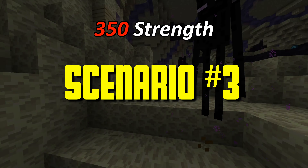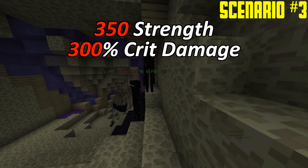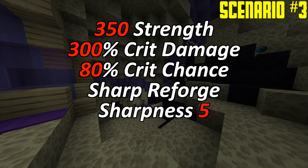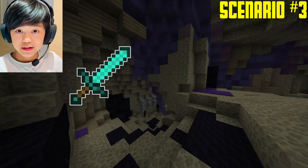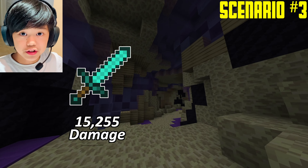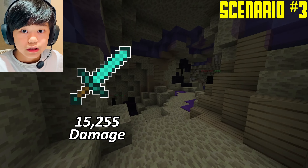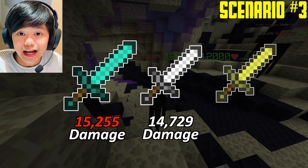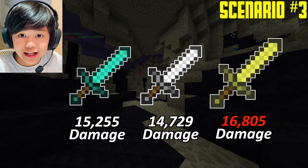The third scenario is 350 strength, 300% crit damage, 80% crit chance, Sharp reforge, Sharpness 5, Critical 5, and combat level 20. The Aspect of the End does 15,255 damage. The Golem Sword does 14,729 damage. The Endstone Sword does 16,805 damage.